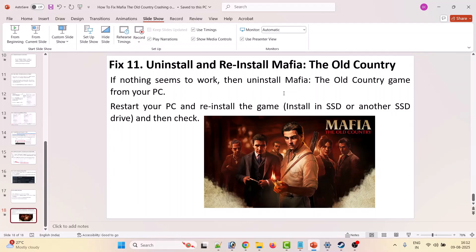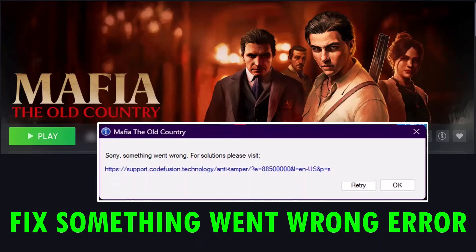Eleventh solution: uninstall and reinstall Mafia The Old Country. If nothing else works, uninstall the game, restart your PC, and reinstall it. If you had it installed on the C drive, try installing on a different drive, or vice versa. Then launch the game and check.